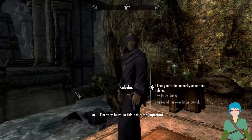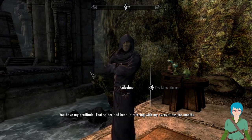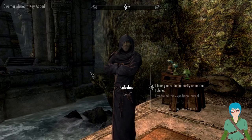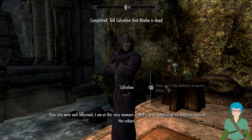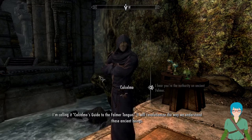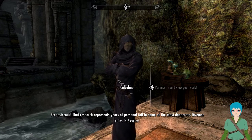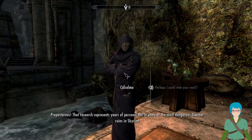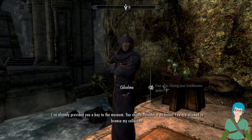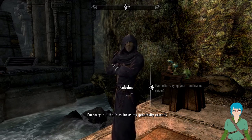Dwarf line. Guess what? I did the thing. Look, I'm very busy, so this better be important. I've killed Nimhi. You have my gratitude - that spider had been interfering with my excavations for months. As promised, it is the key to the Dwemer Museum. Mind the displays, some of them are quite fragile. I hear you're an authority on ancient Falmer. I am at this very moment on the cusp of completing my magnum opus - Calselmo's Guide to the Falmer Tongue. It will revolutionize the way we understand those ancient beings. You must be mad to think I'd allow anyone to see it before it's completed. Even after slaying your troublesome spider? I've already provided you a key to the museum - you should consider it an honor.